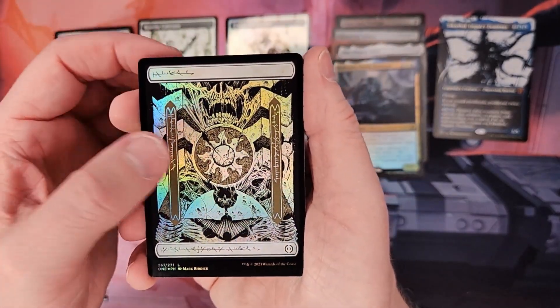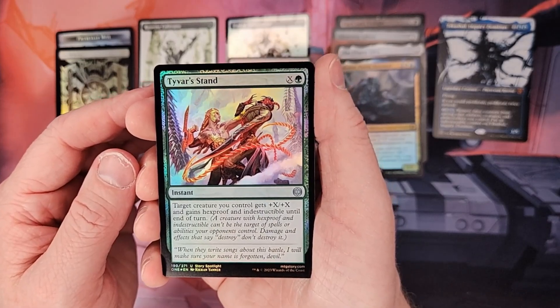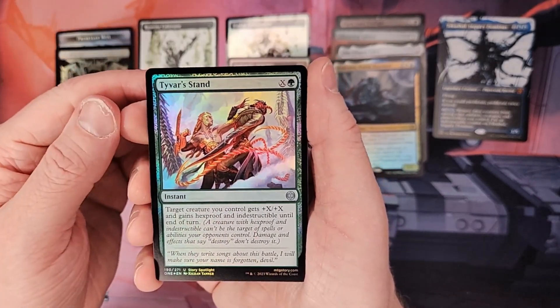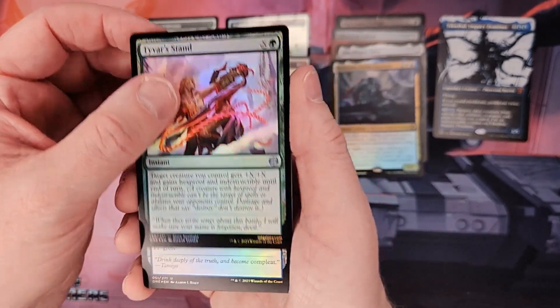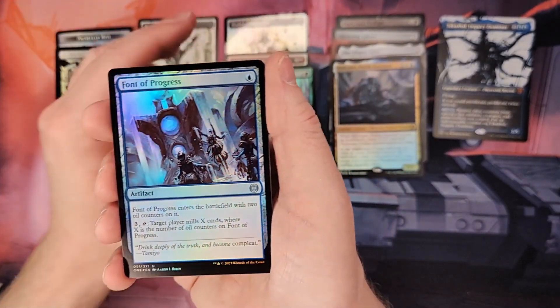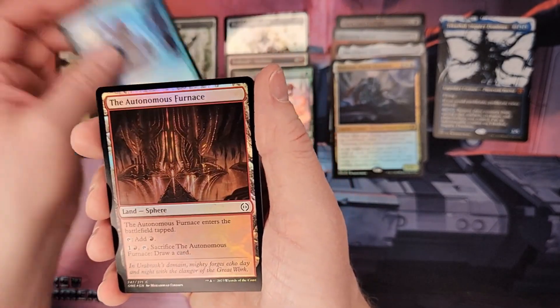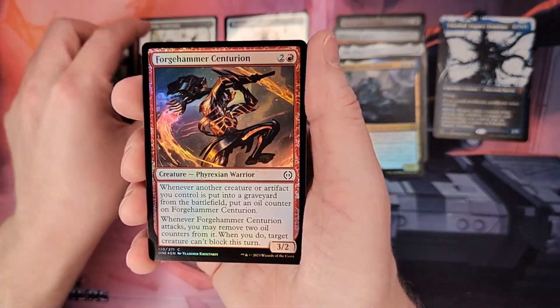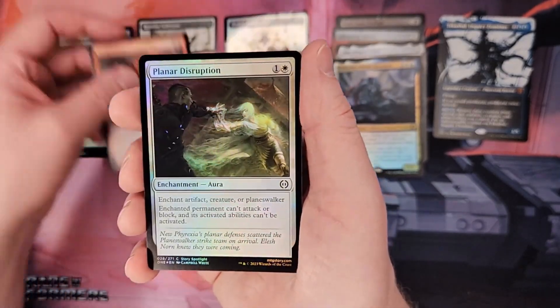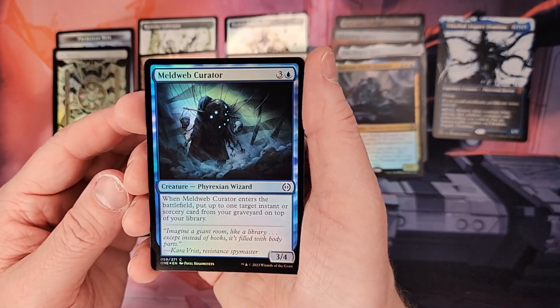Rexium Plains for my Atlet deck. Tiverse Stand — this is cool because it gets another Hexproof and Indestructible, so it'll probably end up in one of my two green decks for sure. Bont of Progress. Into the comments. Autonomous Furnace. Forge Hammer Centurion. Planner Disruption. Meldweb Curator.